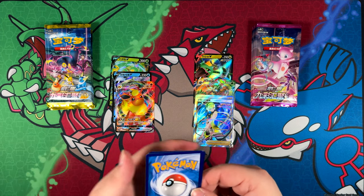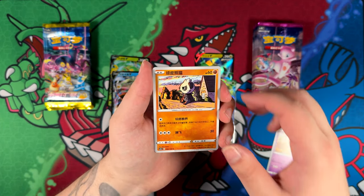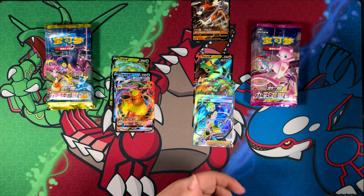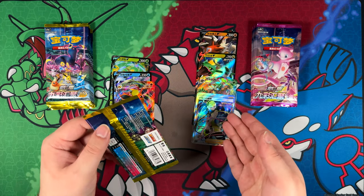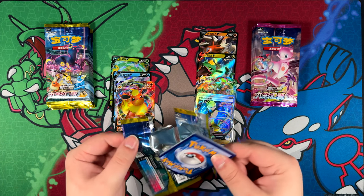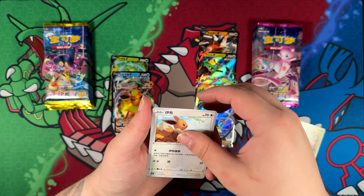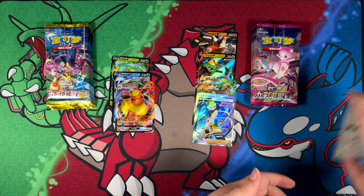I would have loved to pull a new VMAX because I would have loved to see how different that texture is with the Japanese texturing. We've got a Licanroc - not too shabby. I think it was this side as well. I'm getting mixed up, that pull completely blew me out of the water. We've just opened the Eevee Heroes side - we've got an Eevee, maybe we can pull that Rayquaza. Nope, just a Grimmsnarl holographic - but those are not promised anyway.